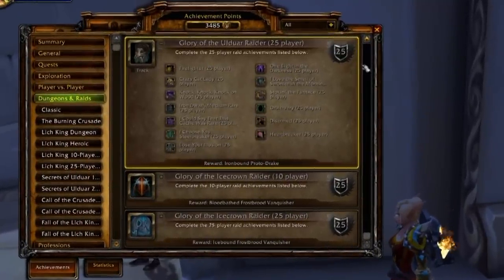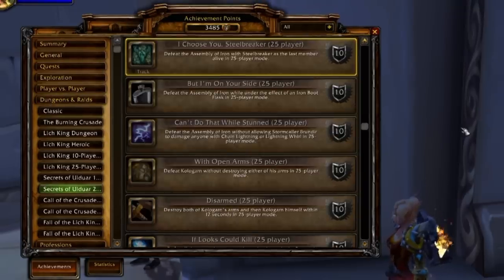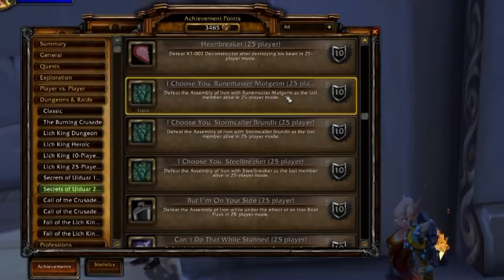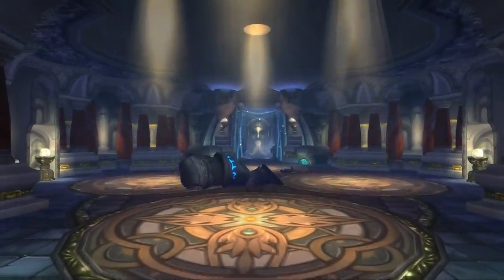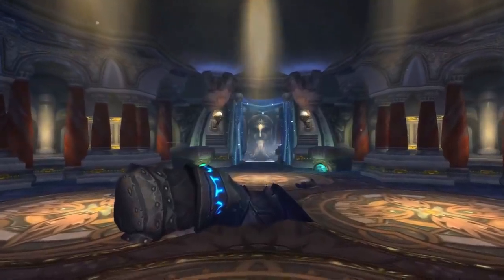Technically, you only need to kill four hard modes, because to get the key you can do the medium mode. Iron Council in particular has three difficulties - basically easy, medium, and hard. Both the medium and hard difficulties let you get the item you need. The hardest difficulty is part of Glory of the Ulduar Raider 25, which is 'I Choose You, Steelbreaker' - making sure Steelbreaker is the last one you kill. The medium mode is 'I Choose You, Runemaster Molgaim', leaving the medium-sized mob alive until last. Either way, you need to kill either Steelbreaker last or Runemaster Molgaim last, and he'll drop an Archivum Data Disk.